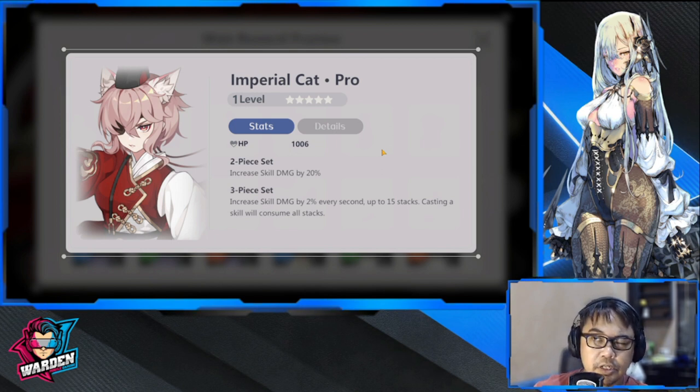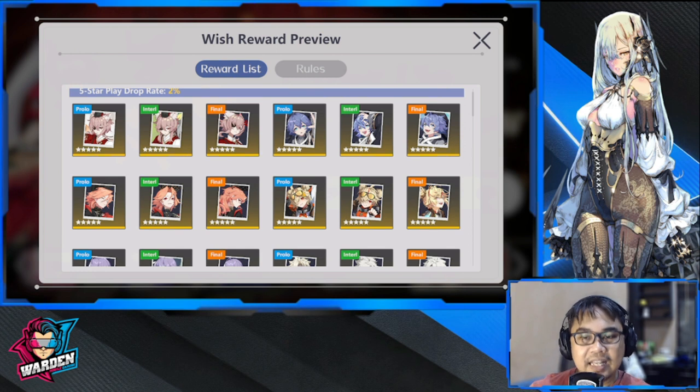The last one is Imperial Cat — either front or back, all heroes can use it. Increases skill damage and can be used by all damage dealers: hoplite, assassin, ranger, caster. Guardian and aduitrix aren't the main targets, but technically they can still use it. This is really for damage dealers, especially those with huge skill damage.